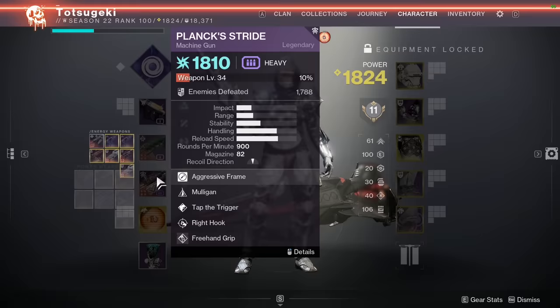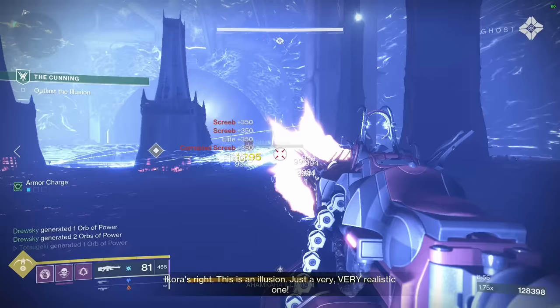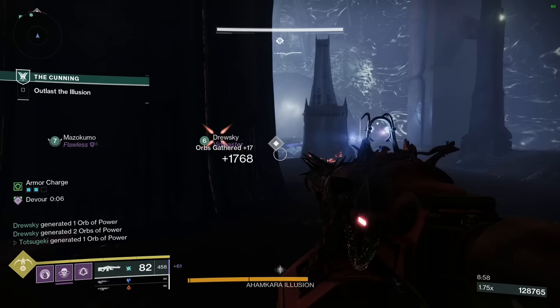A lot of people on chat are asking me what my loadout is in Bug Destiny 2. This is the private server edition. This is a Mulligan, aggressive shotgun, light machine gun.